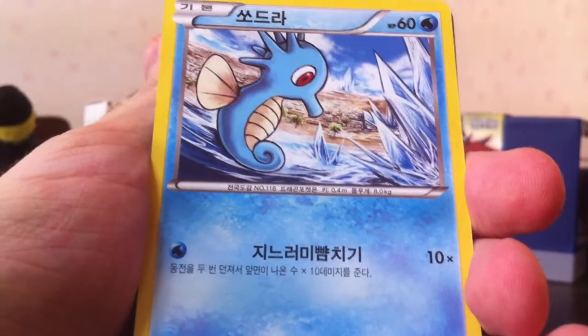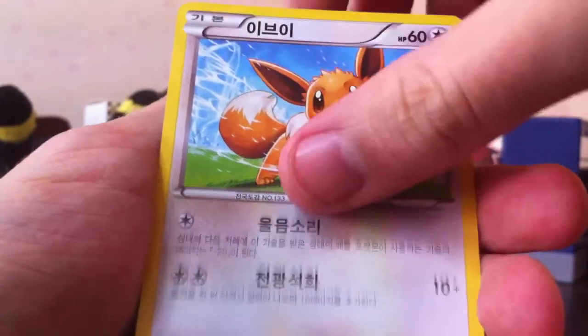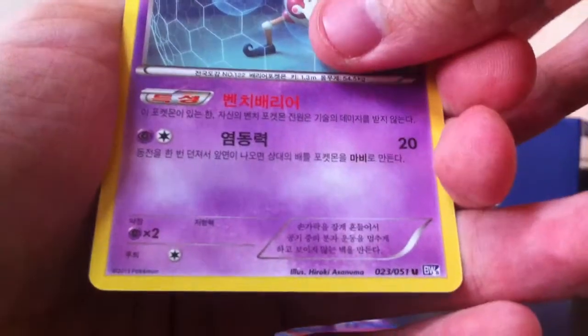Next pack. Krokorok. Horsea. Eevee. Another Mr. Mime - that's three already. And another Jolteon.